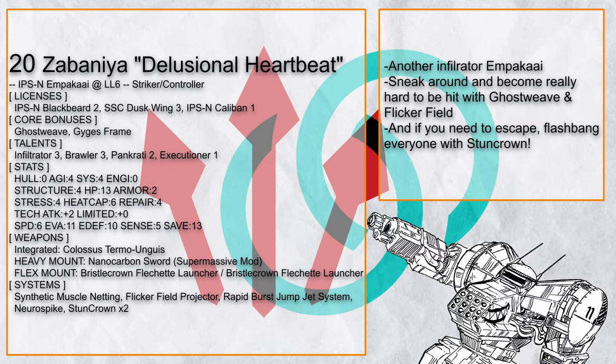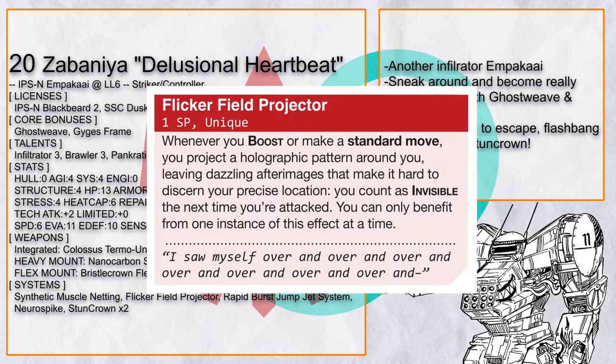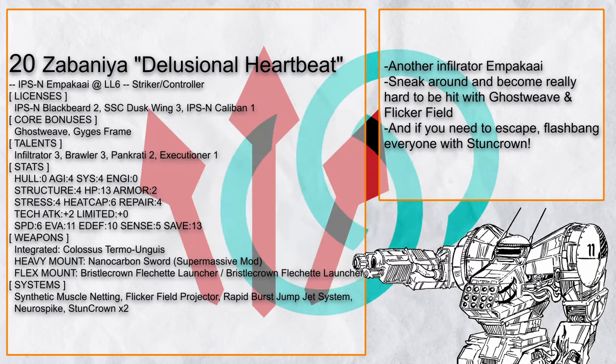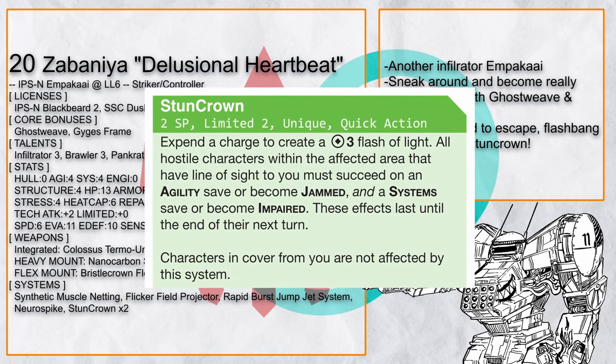Finally, there's Zabani ya Delusional Heartbeat — another infiltrator Ampaka with Ghost Weave and Flicker Field to be damn near impossible to hit. Just get close and beat the crap out of your foes, and if needed, use Stun Crown to blind everyone and get the hell out.